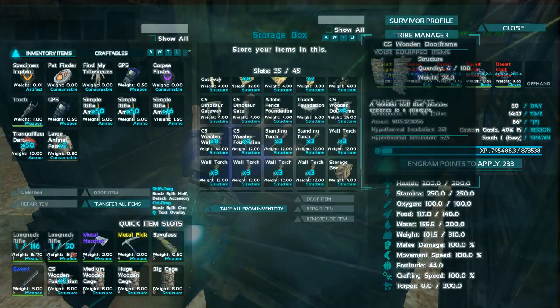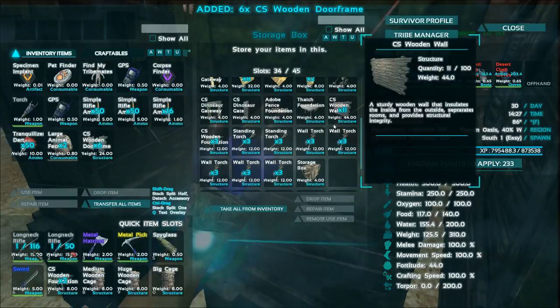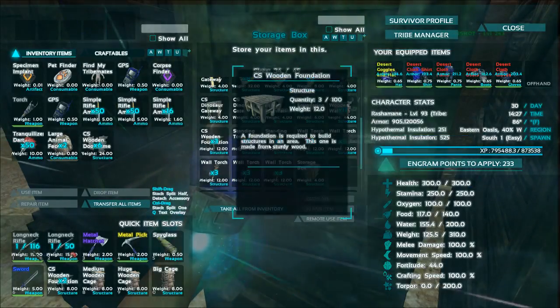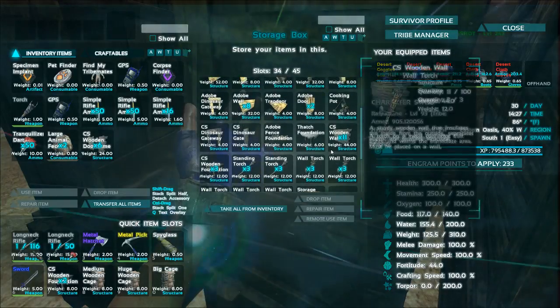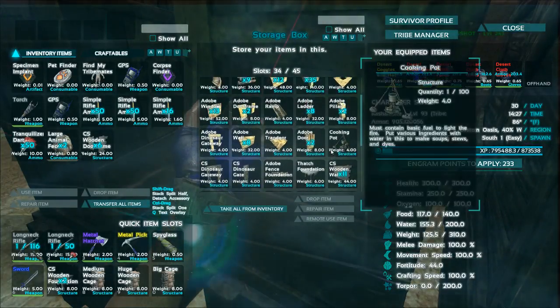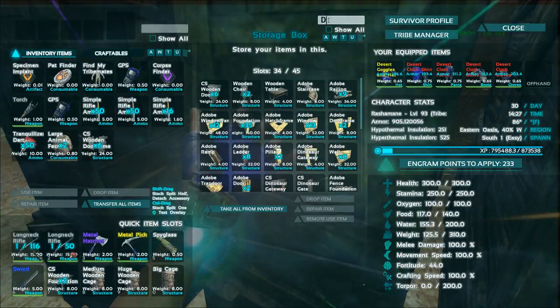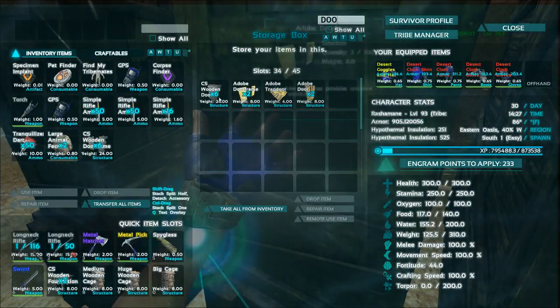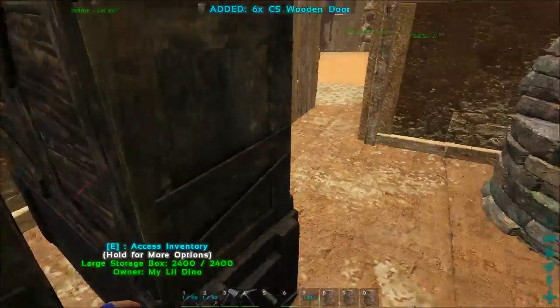So here we are. We need the door frames, and we already have the foundations. Let's just make sure the doors are out there before we take off. They're right here. Okay, so that's all we need. Let's go do it.